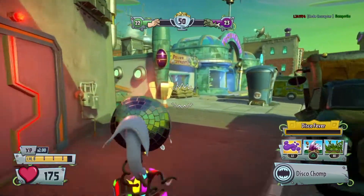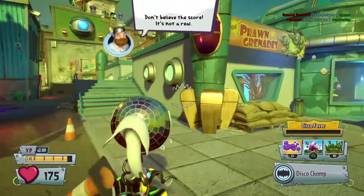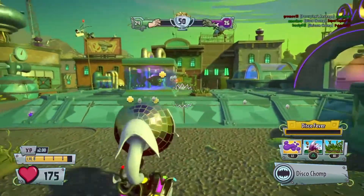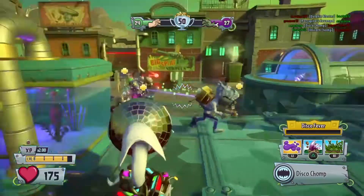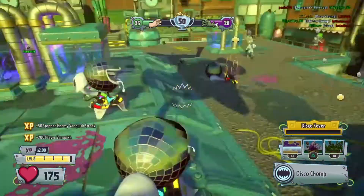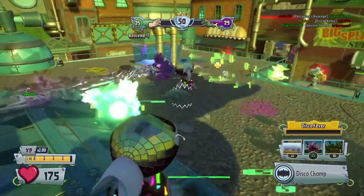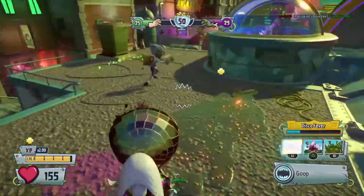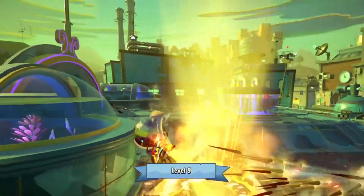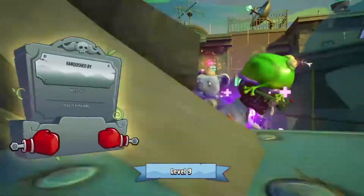I've got other characters I want to rank up and nothing to rank up on Xbox One. The only reason I'd want to play on Xbox One is to get coins, because of what Rux is selling this week. I do want to save up enough coins to get the legendary hat he has, because I feel like that's the only time we'll be able to get it.